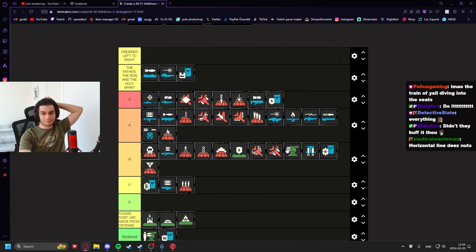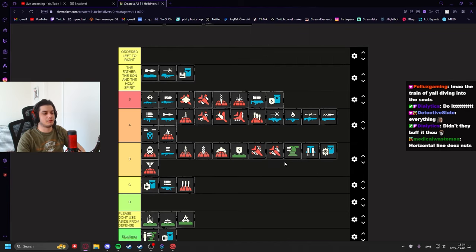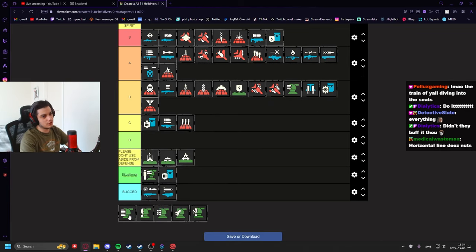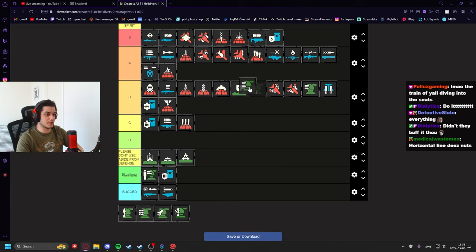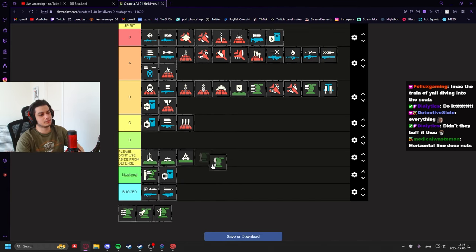The Machine Gun Turret is all right — solid. It doesn't kill you as consistently as its bigger brother. The strengths of both the Gatling Turret and Machine Turret are that they're really good at holding off zones in defense, but they can completely kill you if you step out of line — with no second warning. I'd put them around the same area.